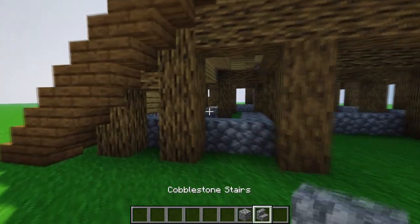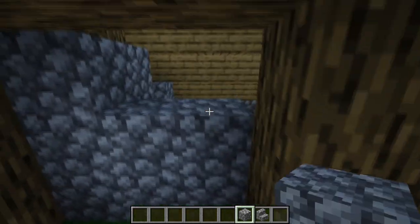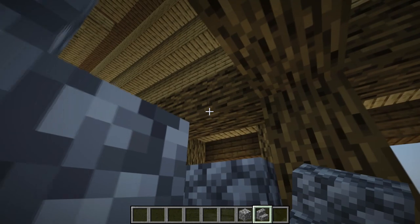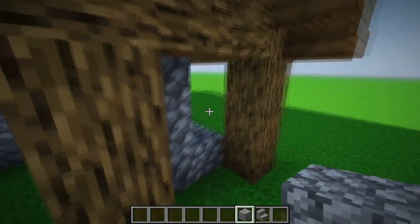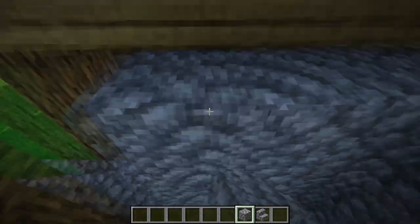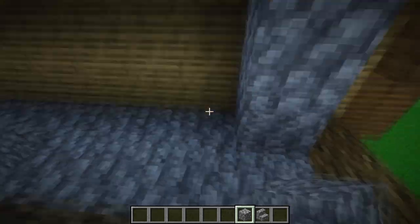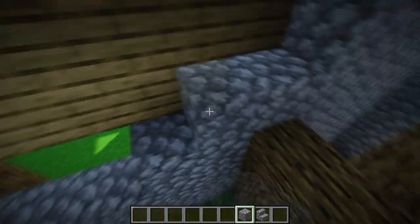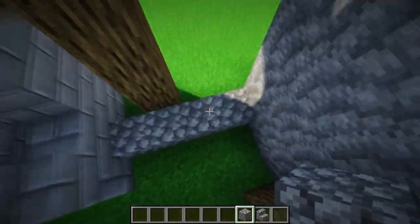Now let's do the downstairs first. Take cobblestone and fill up the holes from the outside. Here we're going to have a window created from four stairs, so leave a small hole for the window and fill up the rest. For the side of the house, lift cobblestone until you hit the stairs or the roof. Do the same on the back side until you hit the roof.